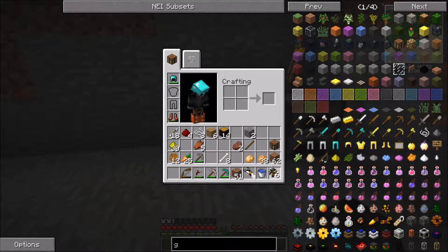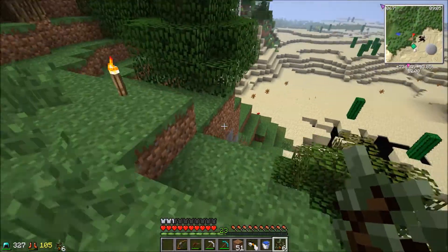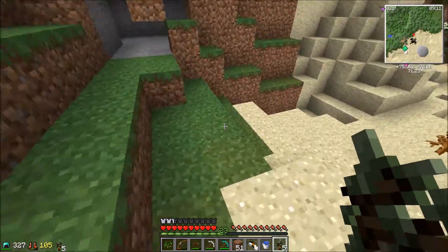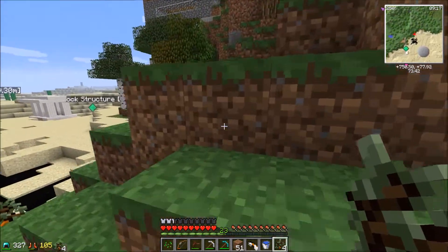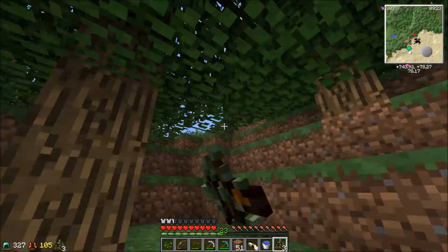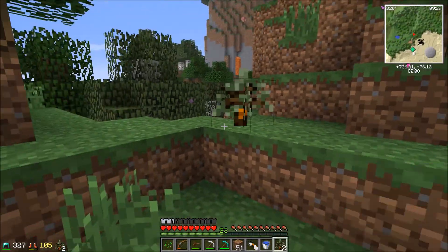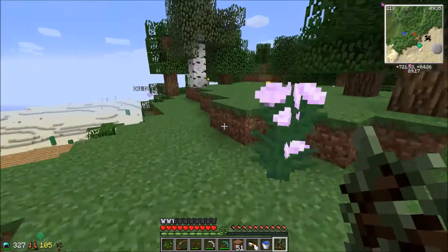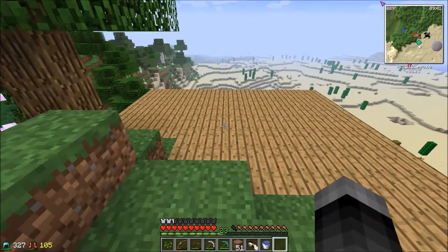We got a bunch of rubber wood. I can eventually extract that, so I'm going to hold on to it once I get an extractor. I'm going to go plant this across the area. Start down here. These trees are going to get in my way, I think. That might get in the way of that. Move your torch.